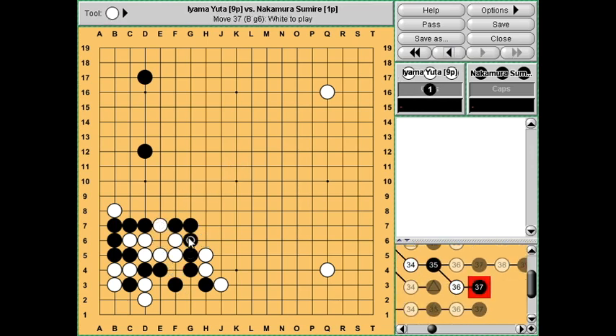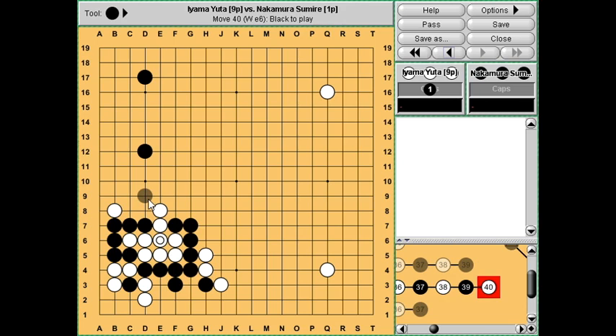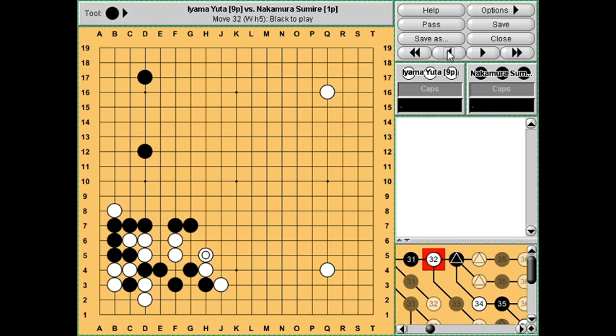If you capture, well you can't really escape out of this either. White's shape is a complete disaster, so this move works. However when I checked with Leela Zero it was saying the game was even up to this point, but it really didn't like this move - it thought capturing these three stones wasn't good enough.